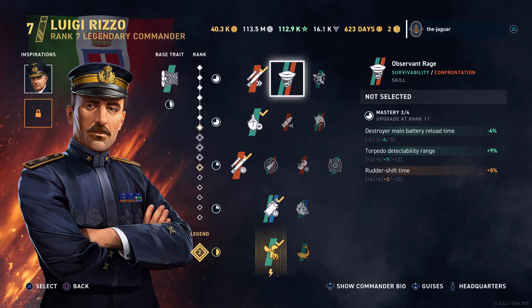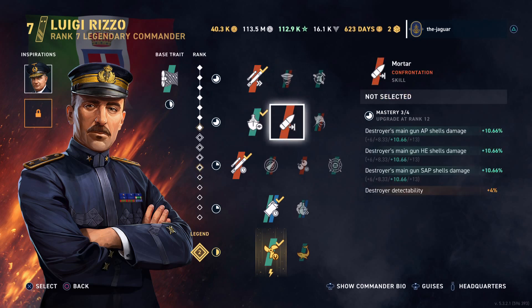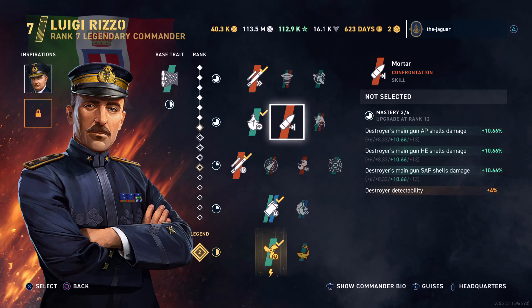Contact is Imminent was my best option for the first skill, but if you're looking for a gun build you probably want Observant Rage, which improves destroyer main battery reload time and torpedo detection range at the cost of rudder shift time. For the second skill, you probably want Mortar for a gunboat build, which improves main battery AP shell damage, HE shell damage, and semi-armor piercing shell damage by almost 11 percent — at the cost of detectability. Otherwise there's Swordfish for torpedo damage or engine boost.